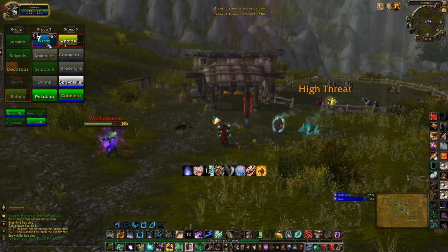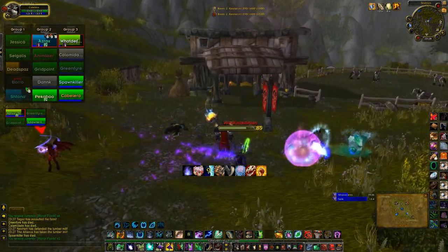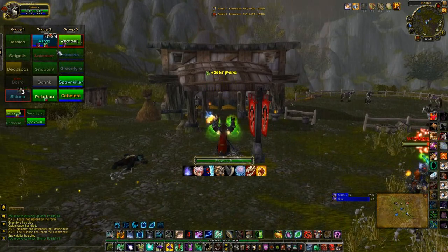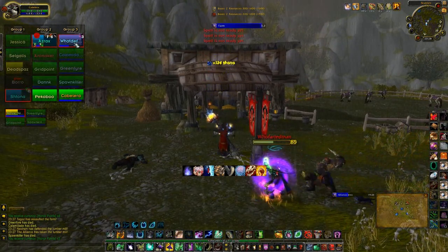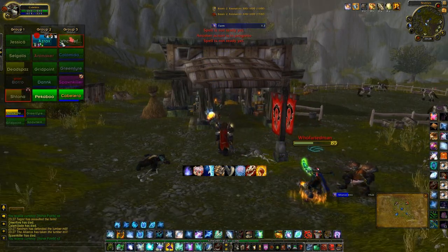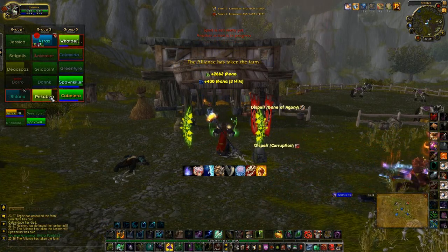The advantage of Lumber Mill is that, as it is at the top of a cliff, you can have a general view of the map when you're positioned there, giving you a visual advantage over the other team. That's why it's always preferred to hold Lumber Mill. Well, the video is this. Always remember that I'm accepting ideas, suggestions, and critiques. Thanks again for watching until the end, and we'll see you in the next video!